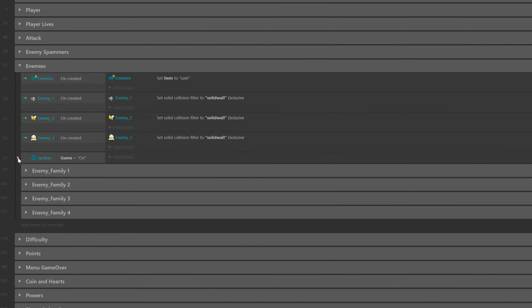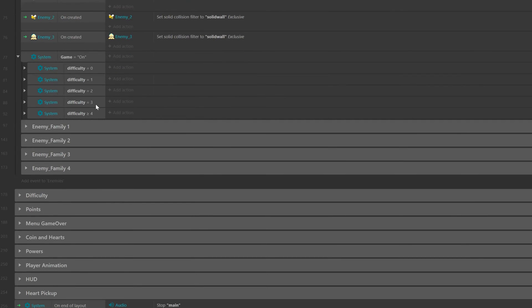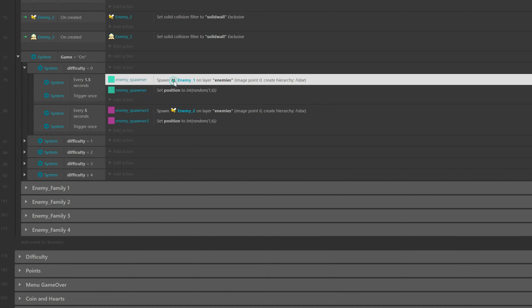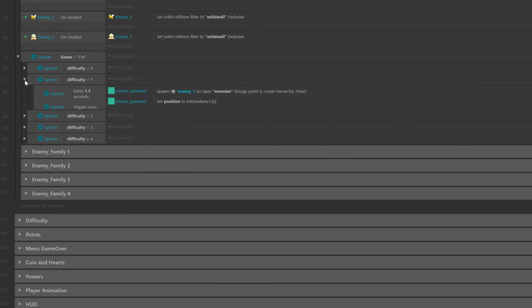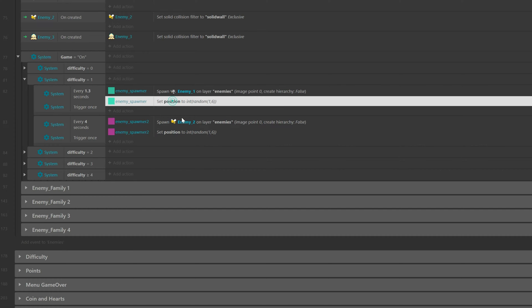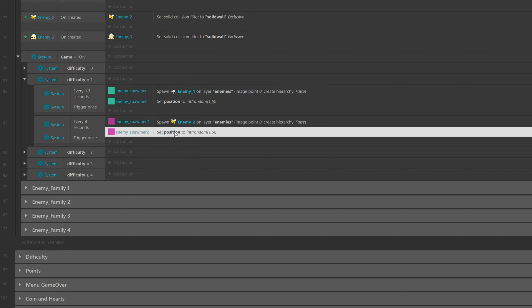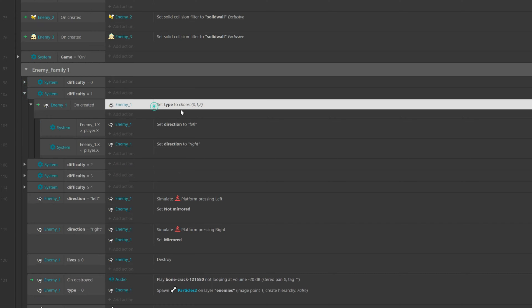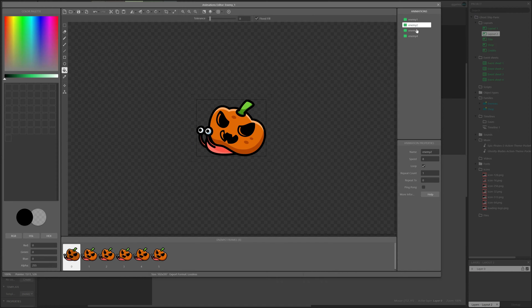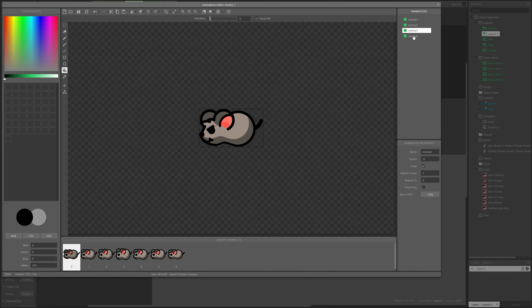For example, when the game starts we have the difficulty set to 0, which means we will only see the basic enemies. Then, after a while, the difficulty changes to 1 and we introduce new types of enemies that make things more challenging. I also have this little trick where I spawn the same enemy but with a different skin, which helps keep the difficulty in check while giving some variety to the game.